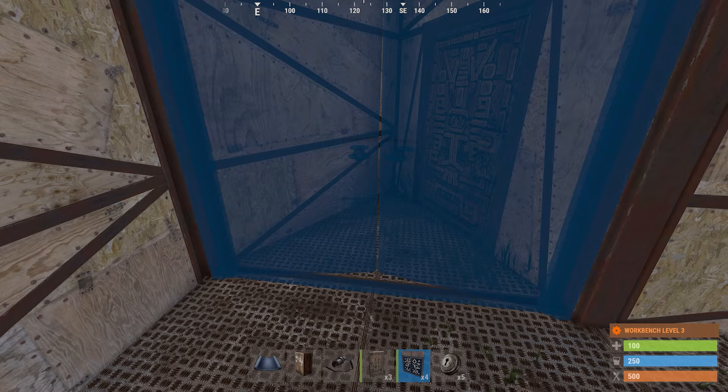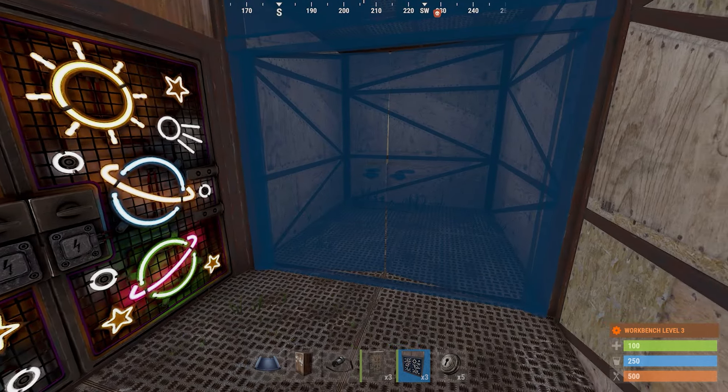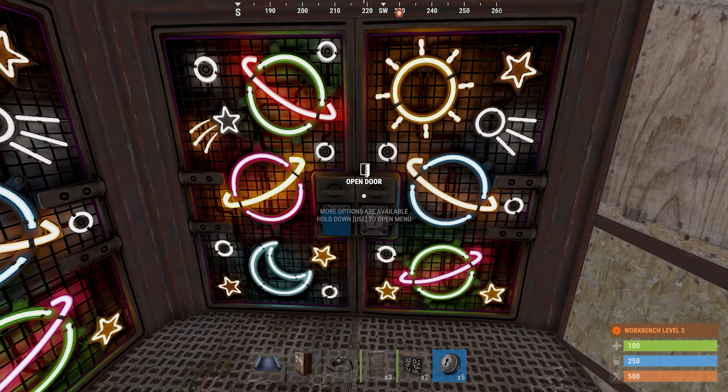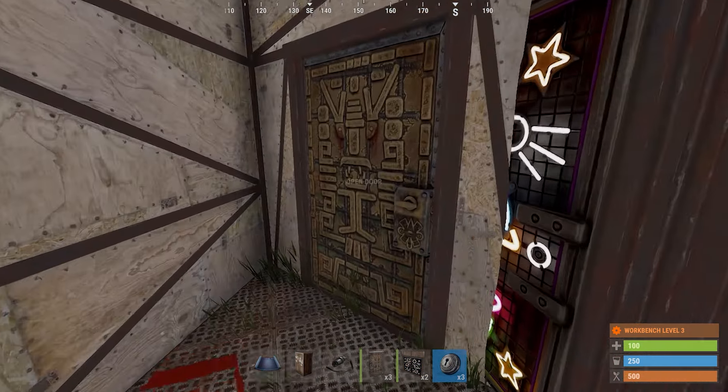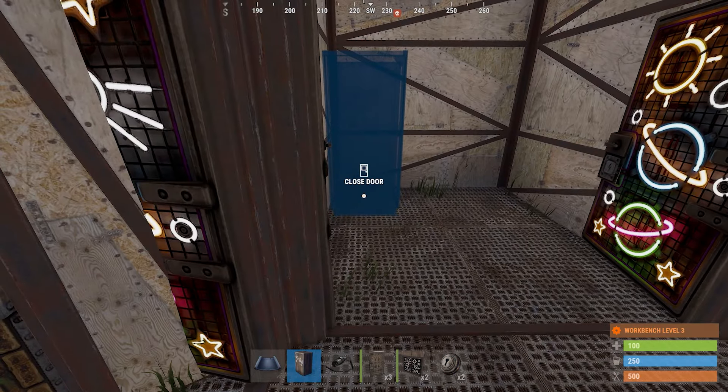When placing the double doors, it's important to make sure that they are going to open outward into the airlock so that they can be seen from outside the base to be open. Have the second double doors open inwards towards the back of the base. Place locks on the doors, and then we'll move on to our tool cupboard, our loot box, and a respawn bag.